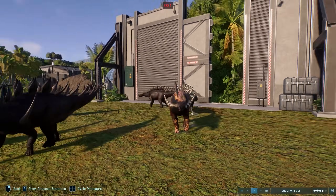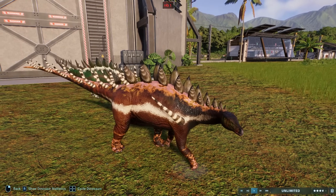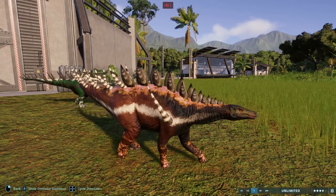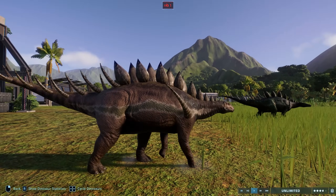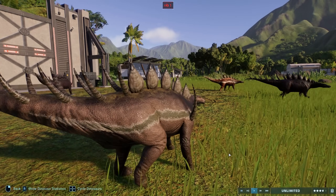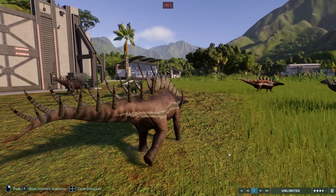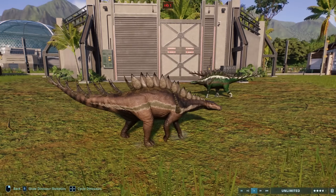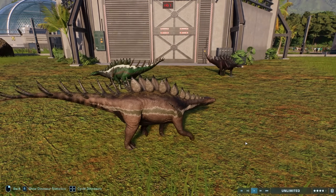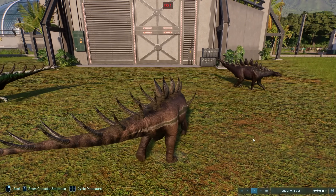Our next new species is Dravidosaurus, by Trippi28 — a late Cretaceous, probably Stegosaurian, discovered in India in the 1970s. Whilst there's a decent number of fossils, they're in terrible quality, so it's made classification really difficult. One researcher in the 90s even suggested it's not a Stegosaur but a Plesiosaur. That has been somewhat widely derided since then, with most people agreeing it's an Ornithischian, if not a Stegosaurian.